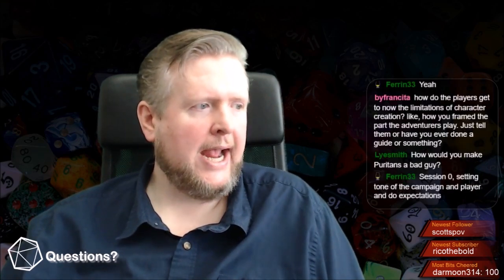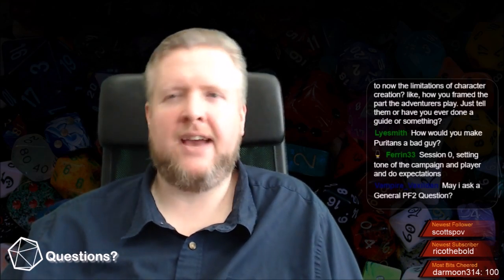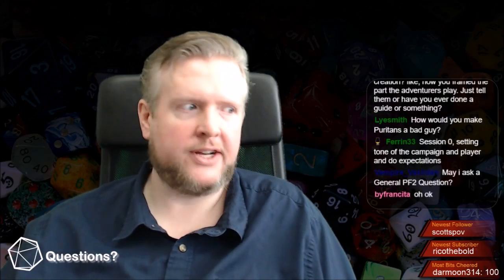'Is this a kissing book?' Exactly. All right, we only have a few minutes left. If anybody has other questions I'd love to tackle them. By Francita asked: how do the players get to know the limitations of character creation and how you frame the part adventurers play? I think this is where a session zero is really important — it's more about setting up what your adventuring campaign is like and less about world building itself. I like to have a session zero where I say, 'here's what the characters are in this world, you are one of them, here are the expectations.' If you're publishing something, having a player's guide that tells what the players are all about and provides extra backgrounds for them is the way to go.